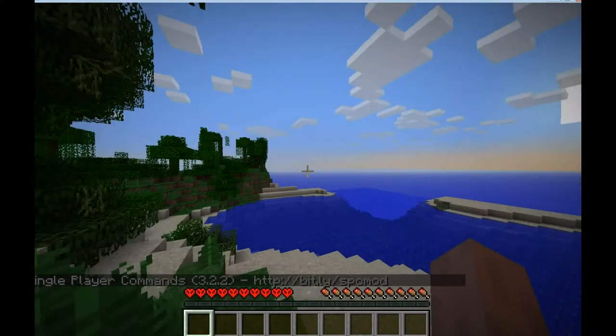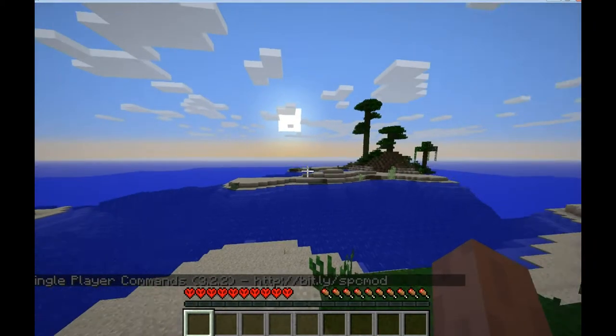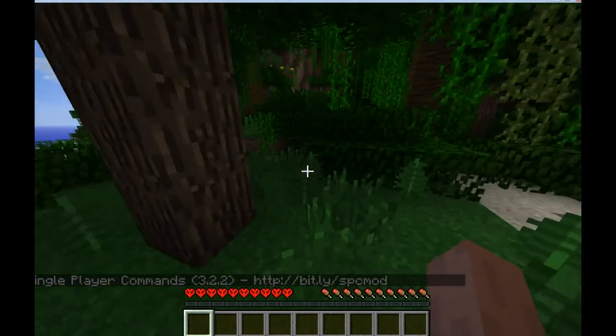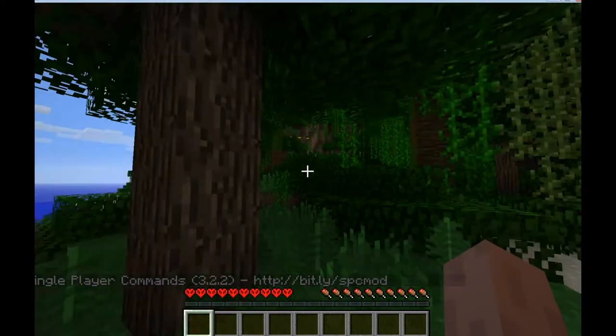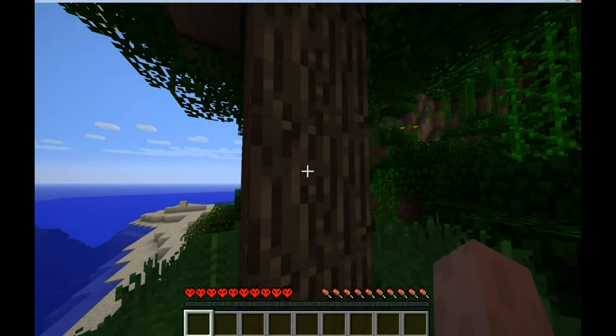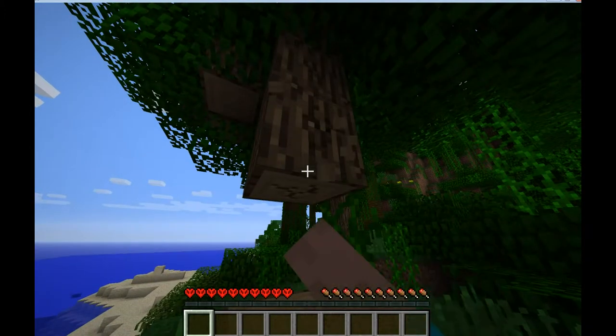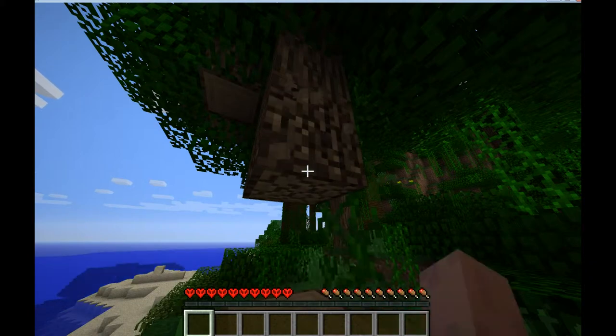Alright, we wake up. We look around — the sun's coming up. That's a good thing. That means we have about nine real minutes, or one Minecraft day, to get ourselves into a safe environment away from the night-stalking zombies. And the very first and most important thing you'll do is cut wood.